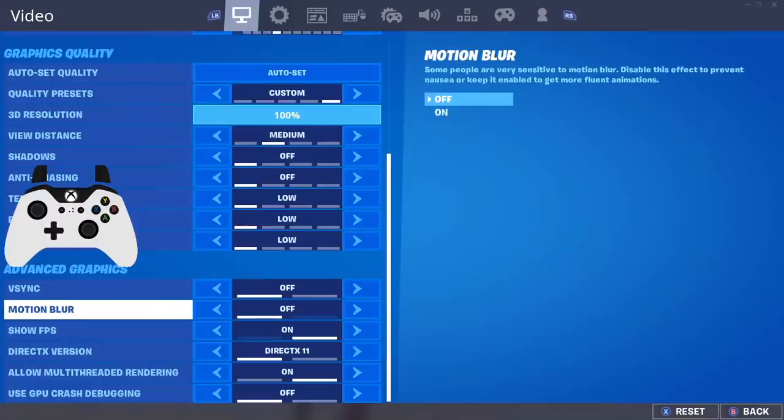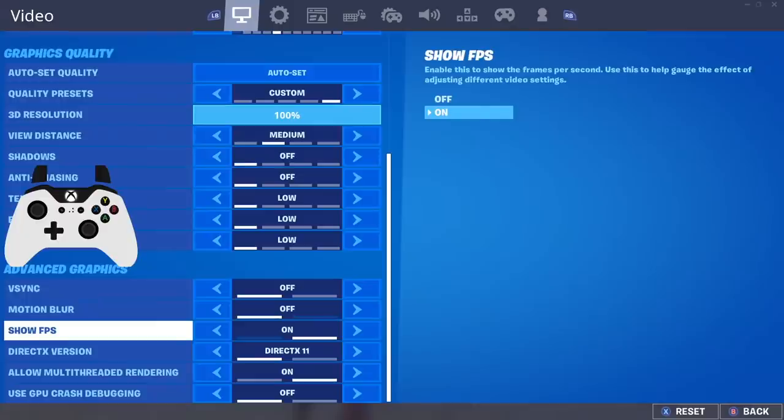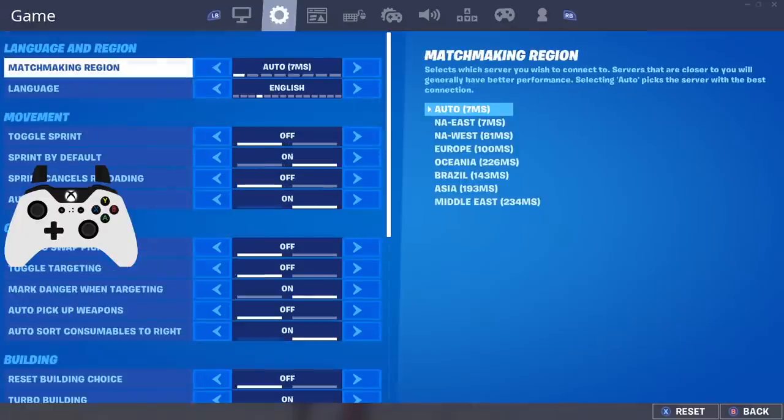Going to my graphic settings — a lot of you play on console but if you're on PC this is what I have. Nothing too important here; my colorblind setting is Tritanopia on about 4 or so, and everything else is pretty much normal. Motion blur is off — you definitely want that off, it makes the game a lot harder to see.